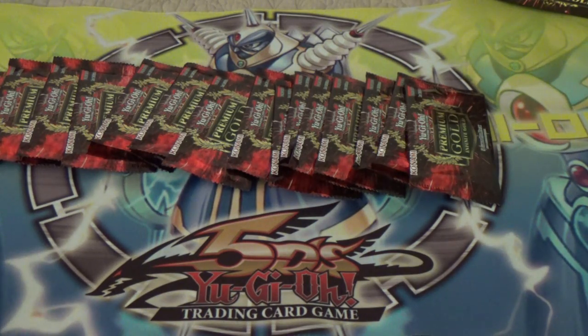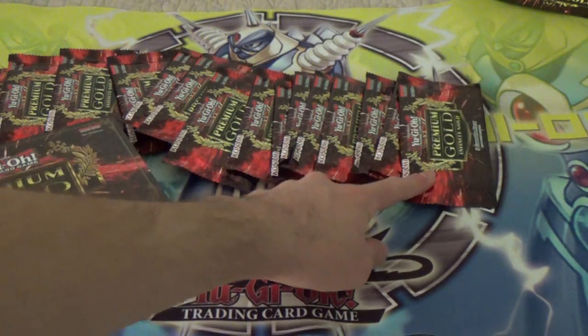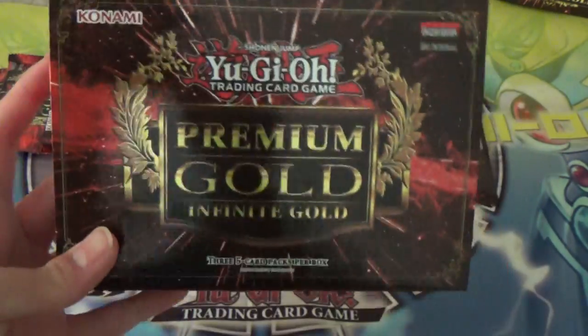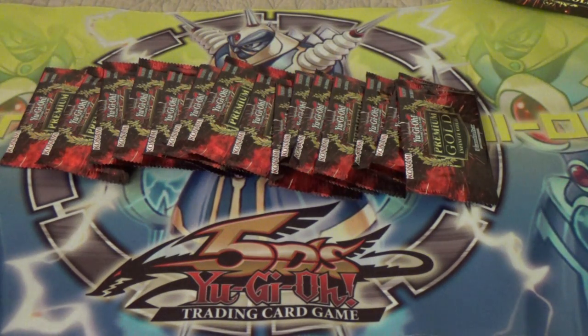What I have here today is a case of these. In each one of these little boxes, you get three packs, and inside of a case you get five of these. I've actually opened up a few of these already and got some pretty cool things — a couple Big Eyes, the Blazing Mirror Force, and a couple of really cool things.